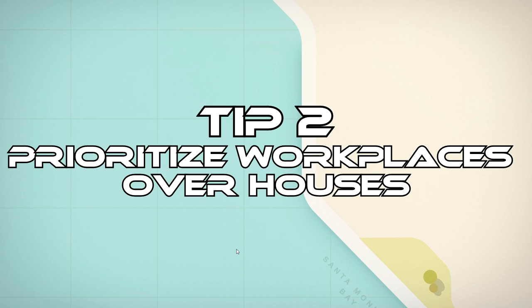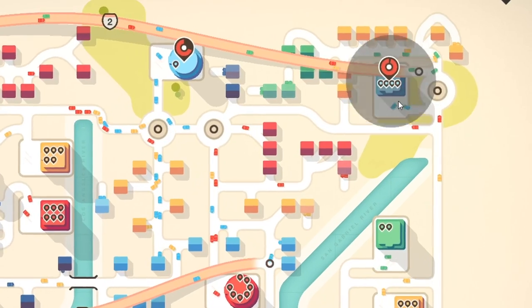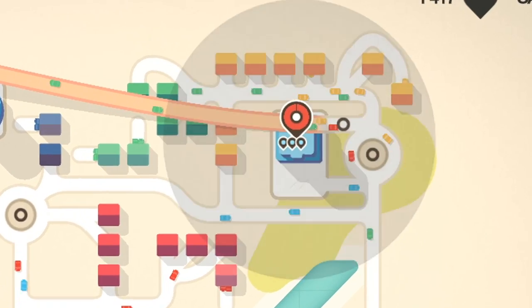Tip number two: prioritize workplaces over houses. This is a very important tip. If a workplace has too many pins, it's game over, because you're not moving the cars there fast enough — and that's how you lose the game.